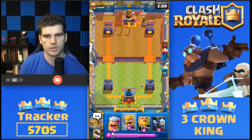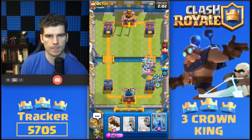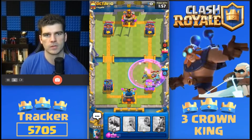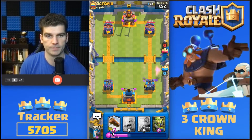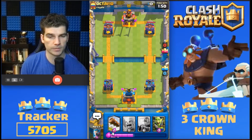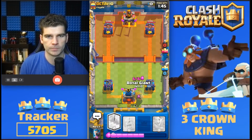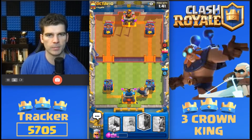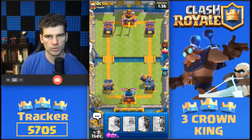Interesting — going to get a Ram Rider. Minion Horde. Minion Horde Mirror — a Minion Horde Clone. That did some work. Zap wasn't in time. That's a misclick — I think if I click it twice it automatically puts it down. Got to remember that.